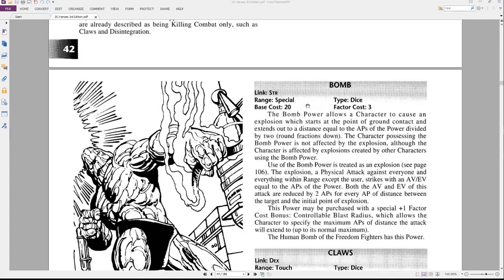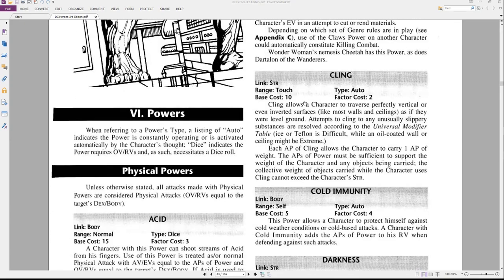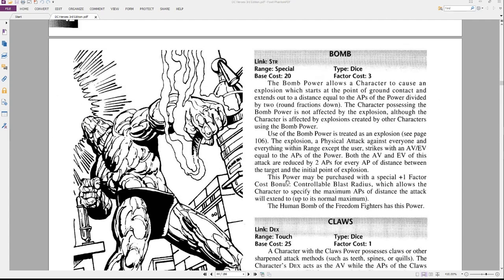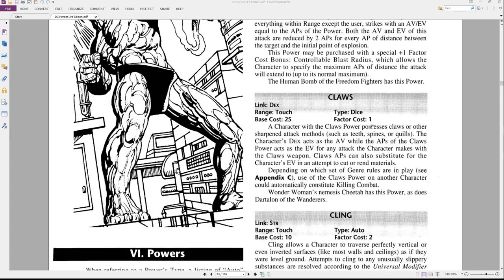Here on page 43 is an example of a power — these are physical powers. Say you want to build a Wolverine-type character, so we'll go with Claws. Each power has an ability it's linked to — in this case Dexterity — it has a range, which is Touch, a base cost, and a factor cost. For Claws, you pay a base cost of 25 just to purchase the power at zero APs.